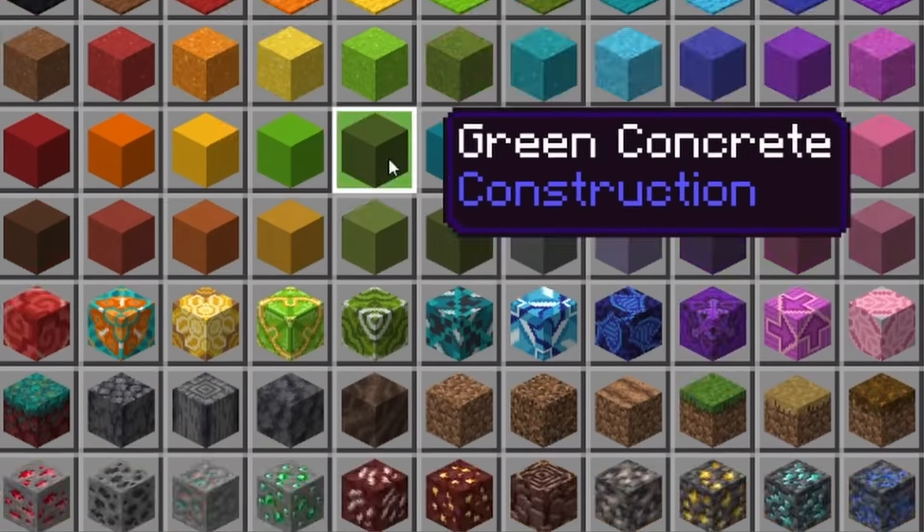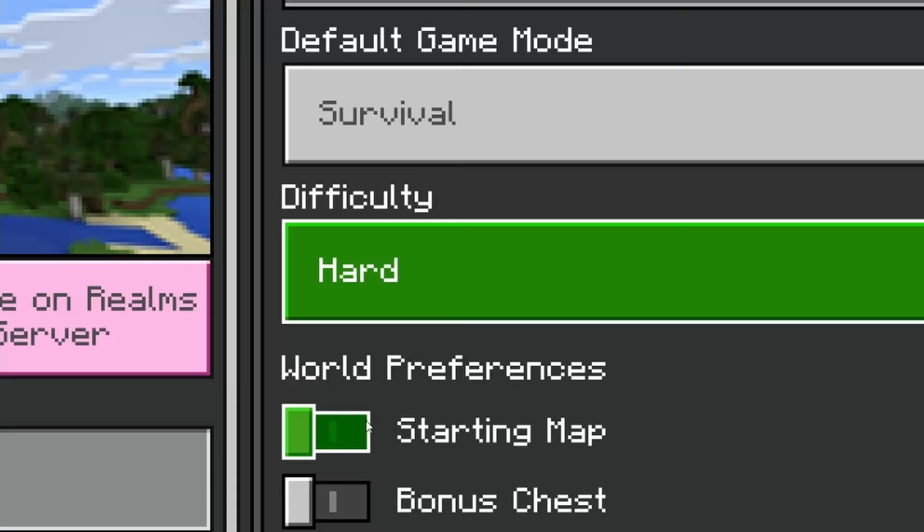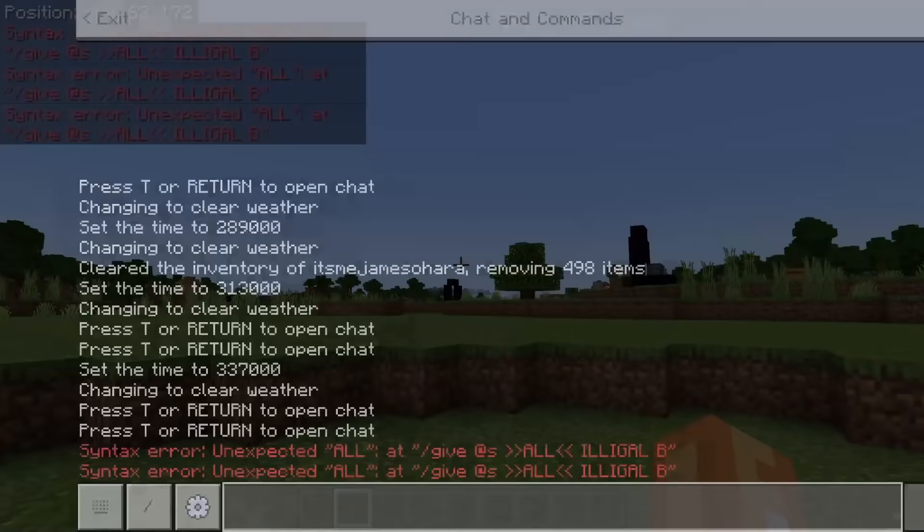There are hundreds of normal blocks in Minecraft, but did you know there are a bunch of secret illegal blocks in Minecraft? That's right, some of these blocks can't even be obtained in creative or via commands. They are that secret.